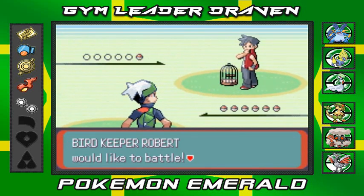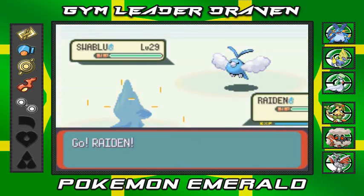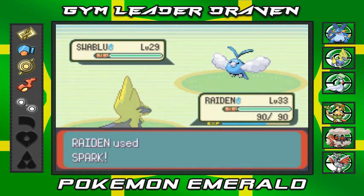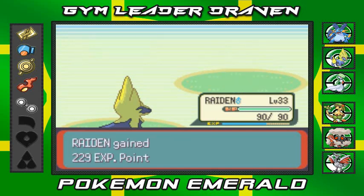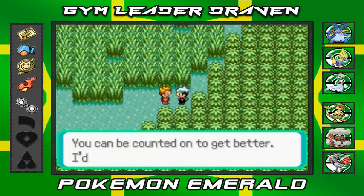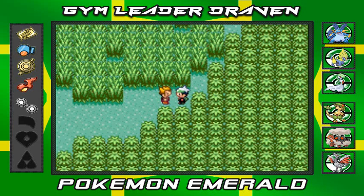Bird Keeper Robert wants to battle and he's coming out with his Swablu - not even a Dragon type Pokemon yet. Here we go with the Spark attack - reminds me of Sparky my Pikachu back in Kanto. Say goodbye to Swablu. He does give us his phone number, which means he will get stronger eventually.